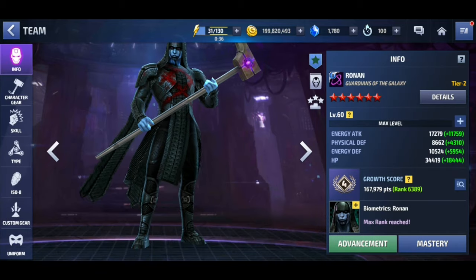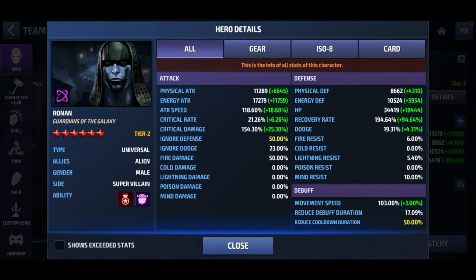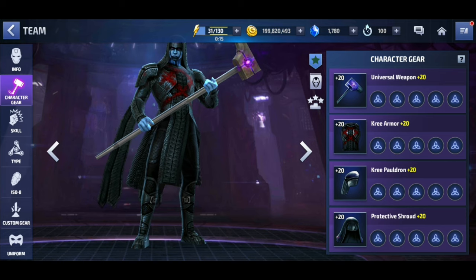Let's take a look at good old Ronan. My Ronan has 17,000 energy attack, 118 attack speed, 21 crit rate, 154 critical damage, max ignore defense, and max skill cooldown. Other than the ignore defense and skill cooldown, his stats are looking pretty crappy.